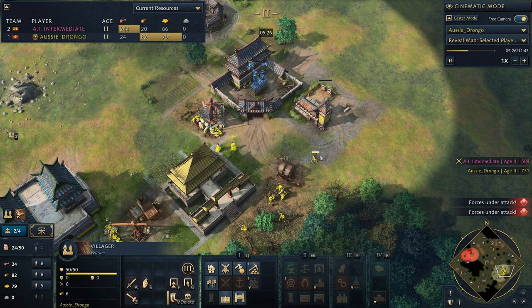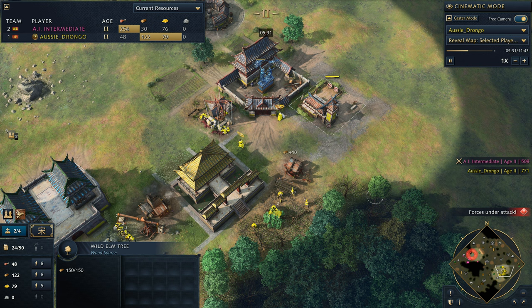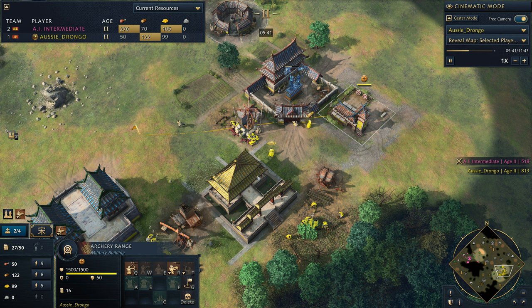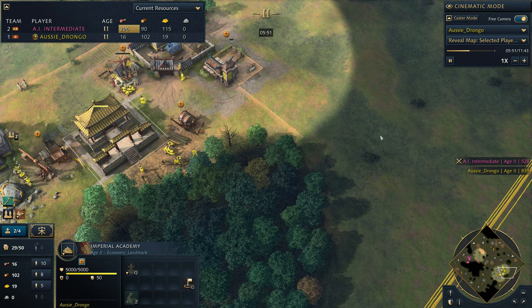Once they've collected a little bit of gold, you're going to start supervising the archery range. Now that we're supervising the range it's producing much faster - six seconds instead of 15 seconds. Basically think of this as 2.5 archery ranges. We're also maintaining villager production, and the key here is that we're working towards a blacksmith. We want to put down our blacksmith on the edge, right on this little corner, because it uses up a lot of space and we want to save that space for archery ranges.